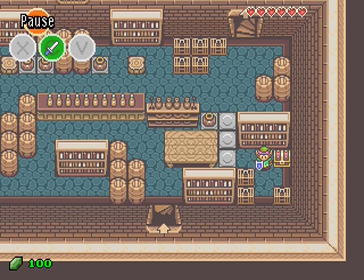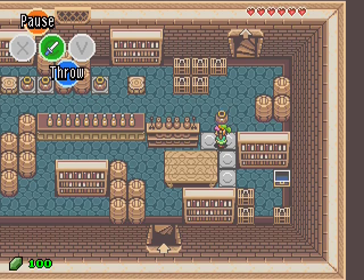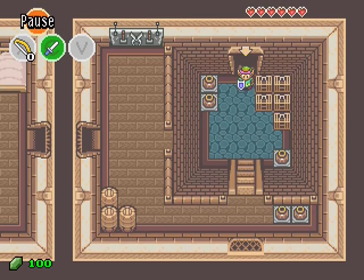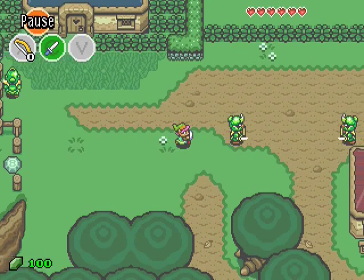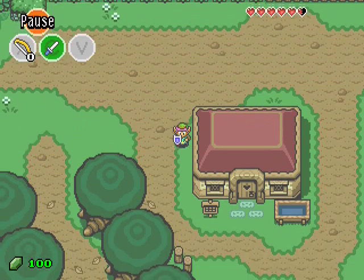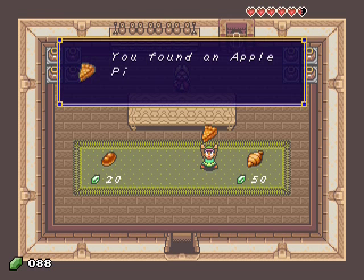20 rupees, and the bow. Find some arrows and you will be able to defeat tough enemies from afar. Don't worry, it's not difficult to find arrows. I have 100 rupees and it's the maximum. So let's go and buy some stuff. An apple pie — we're going to need it later. We've won an apple pie. I wouldn't taste it if I were you, it looks odd.